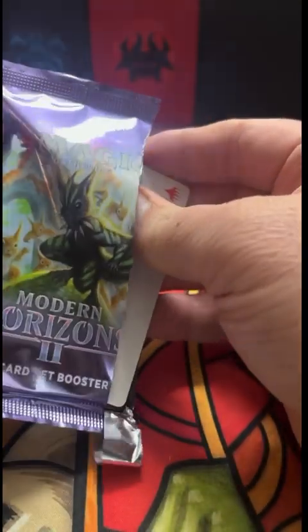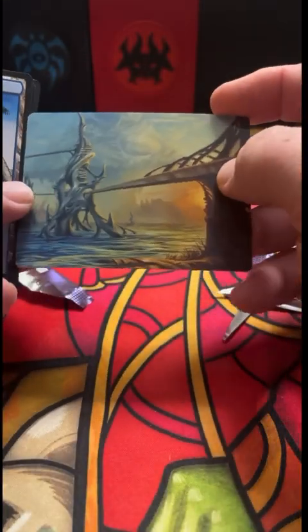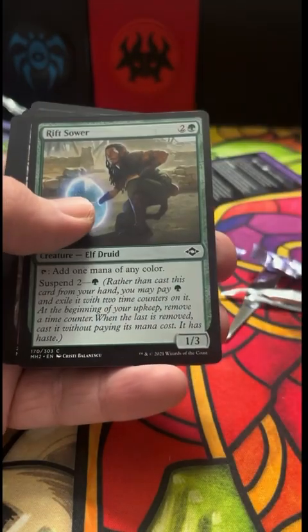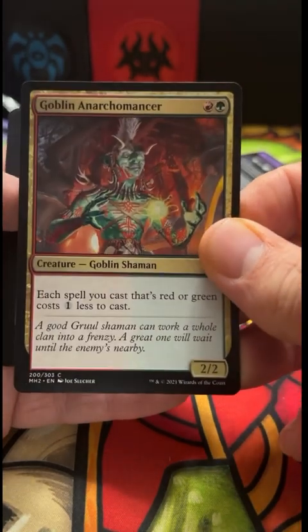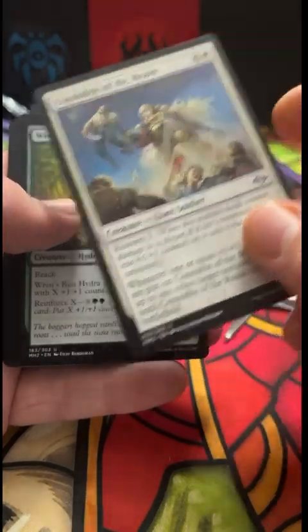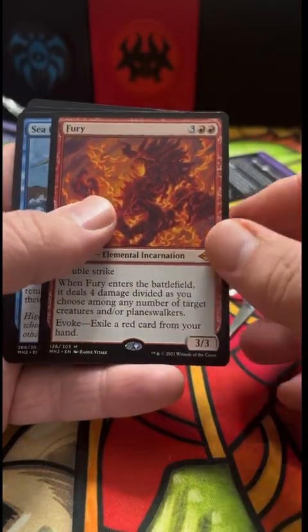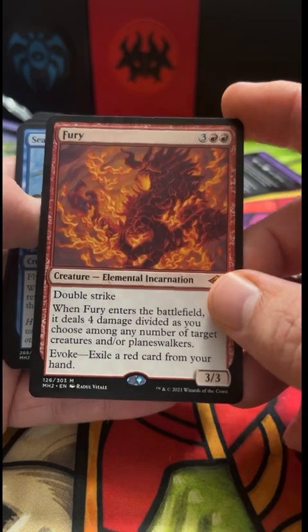Jump Start was the name of some deck boxes I think, but didn't know it was a mechanic. That's a pretty looking island. Garganon, Greater Rift Sower, Slagwood Bridge, another Anarchist Mage, Constable of the Realm. Renrun Hydra. Monoskelion. And the big bad Fury — not banned yet, causing mayhem everywhere.